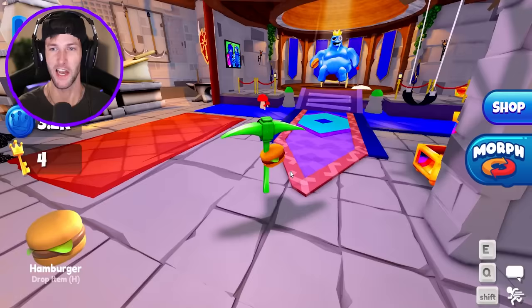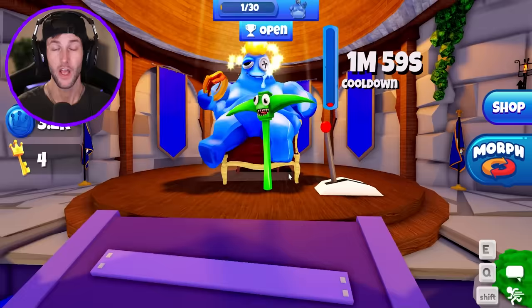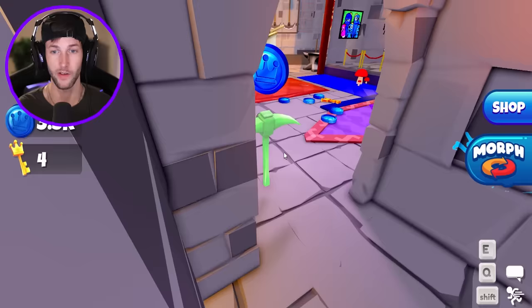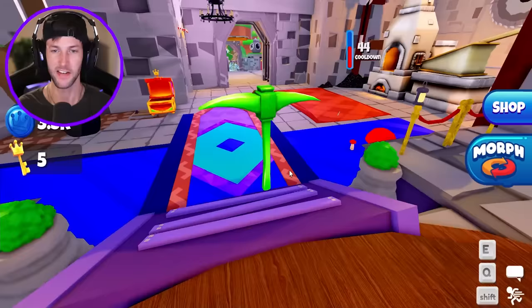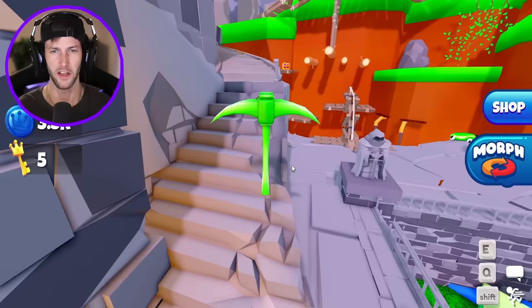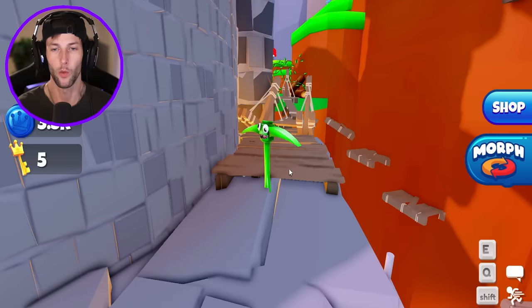We collect the coins and now we give the burger to big fat blue. You actually have to feed him 30 different burgers to unlock him as a morph, but the first time you give him a burger he spits out coins and keys. I'm obviously not going to do all 30 in this video, but by the next time we play I'll have him unlocked — I just don't feel like crafting 30 different knives.